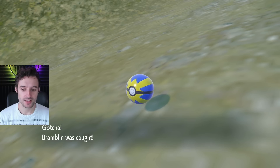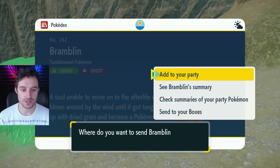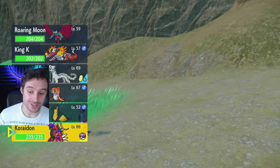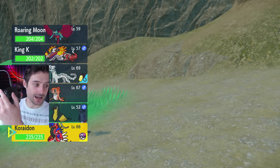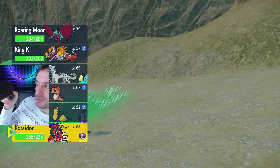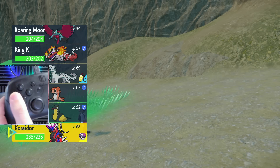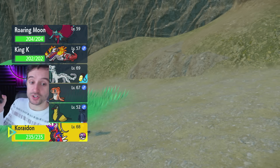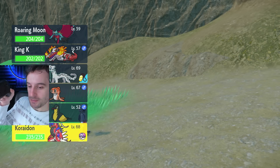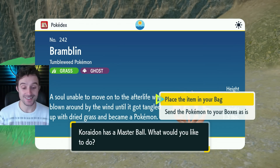Now the next part — be careful. Hit A on the first option to add it to your team. It will prompt you to select a Pokémon. Go down and select your legendary. This is the part where timing matters: you have to hit A and then B almost at the same time. I'd recommend hitting A and then slipping your finger down to B in a rhythm — A, B. If you're too slow it won't work and you'll get another chance. But if you're quick enough — A, B — it will prompt 'place the item in your bag,' which means it worked.